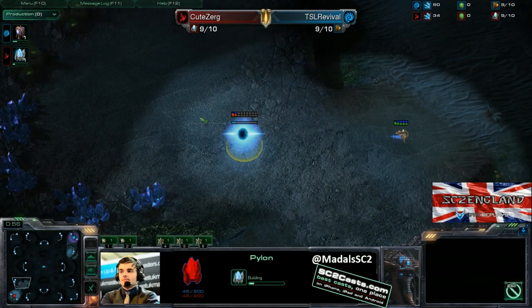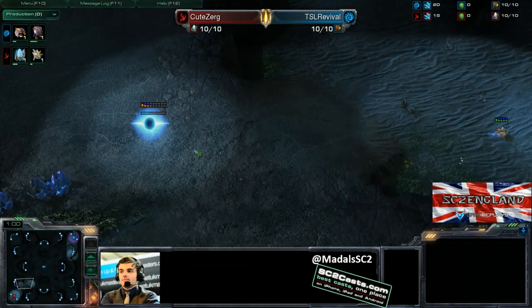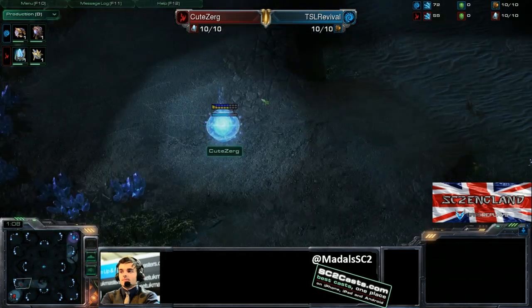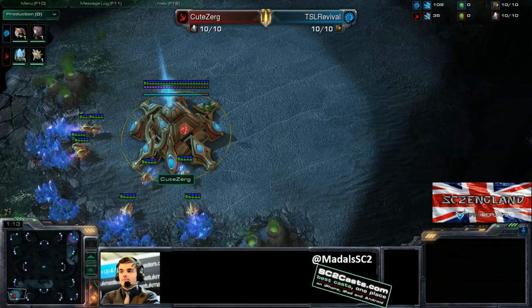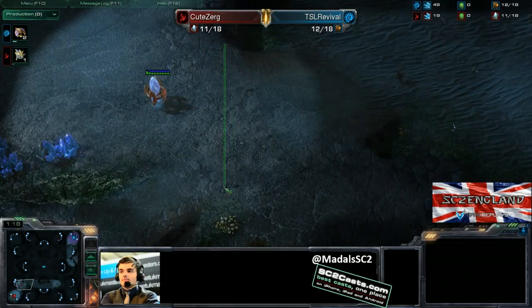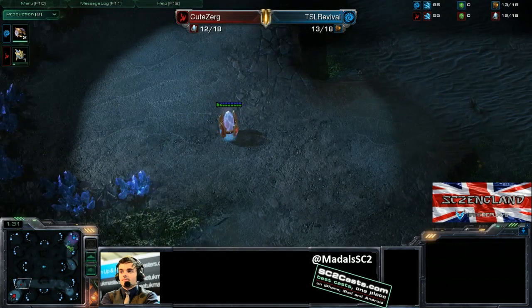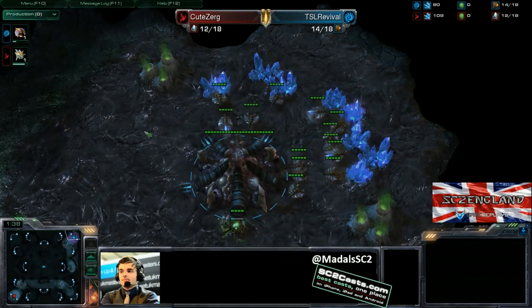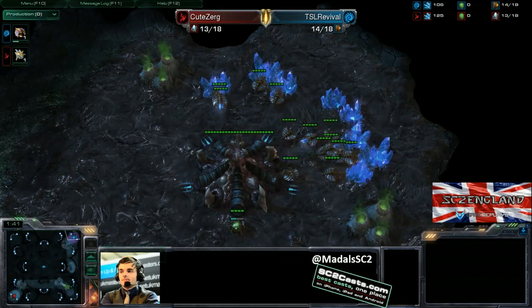Everything looking okay so far. Pylon down on the low ground — that means a Forge Fast Expansion slash Nexus first, and it's a bold move. Seriously, that is a legit bold move on this map. So many pro Protoss players are actually going gateway first on this map because it's really difficult to get a wall off. Essentially, if you want to completely wall off your main and natural, you have to go this sort of angle, which is a large area. As a result, it can be awkward if there's a big push coming in from a Zerg player. So CuteZerg is really banking on Revival going economic, not trying to go for any early cheese.